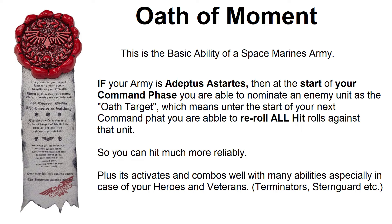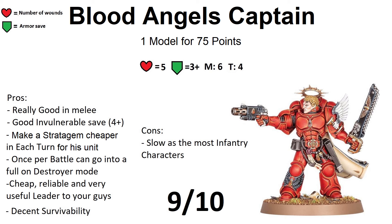Let's check out this box set. First, let's start with our hero option: the Blood Angels Captain. One model for 75 points. He is your hero, and as far as heroes go, he is one of the best.